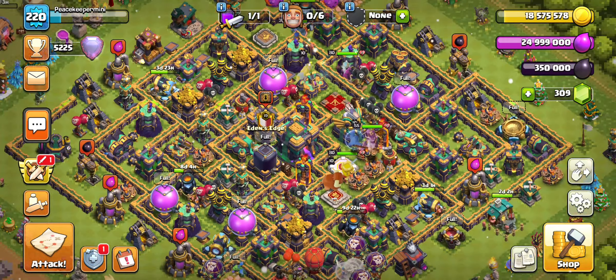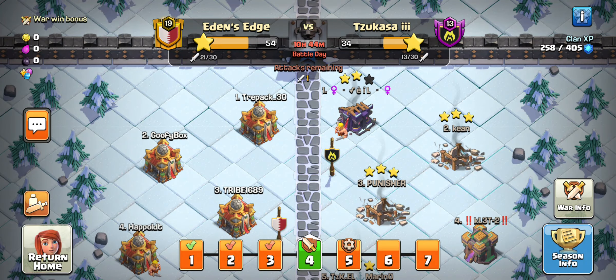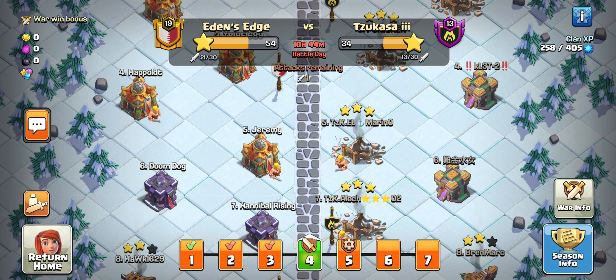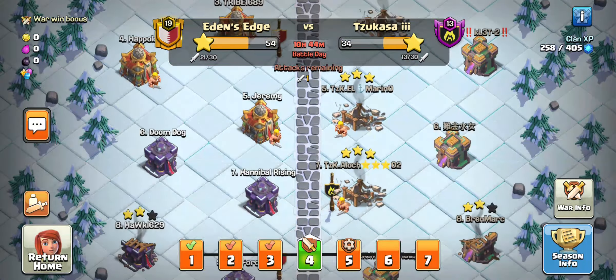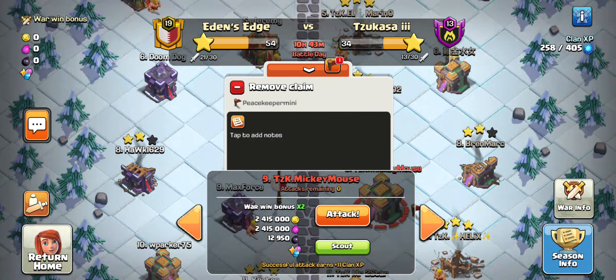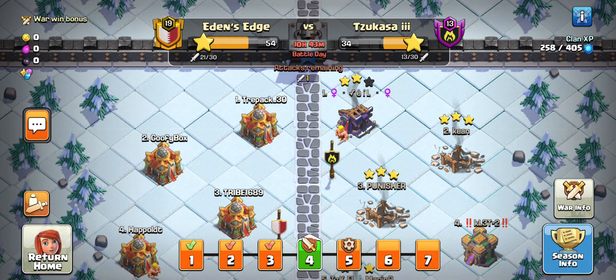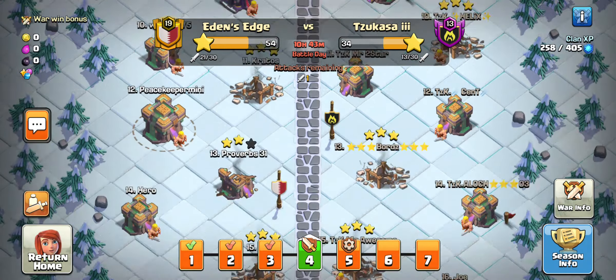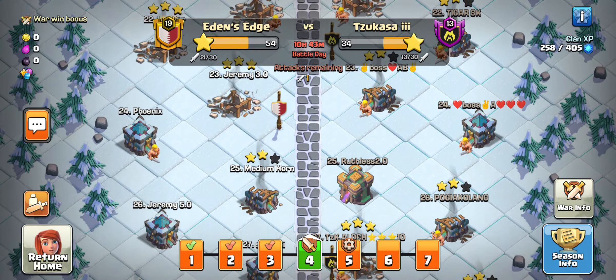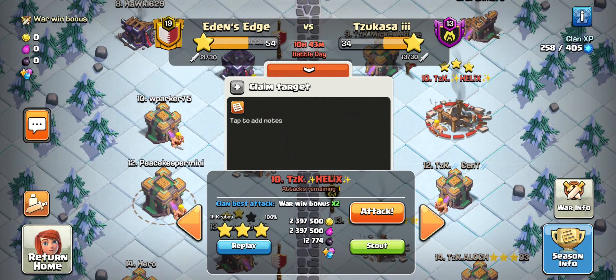Welcome back everyone to the Town Hall 14 in Eden's Edge where today you're going to see build Day 4. Three more days left in CWL. It's 54 to 34 right now and we are going to be hitting a Town Hall 14 this time. Not much of a hit-up because you can see there's a Town Hall 15 literally, so we just have a 15, 14, and 13. We'll be hitting our counterpart — basically our same Town Hall in this war.